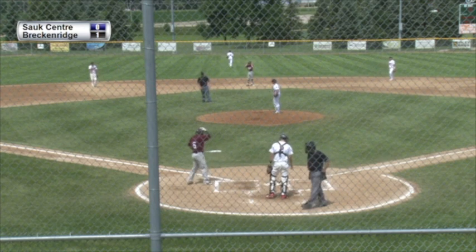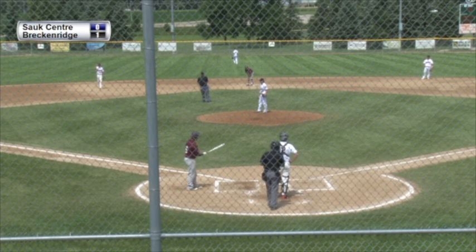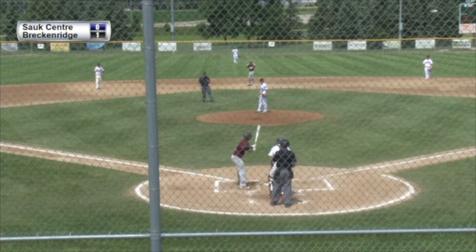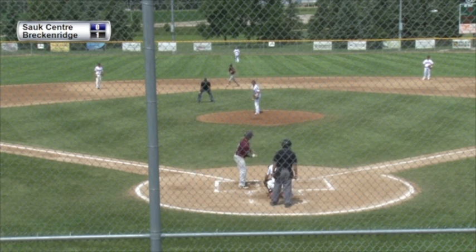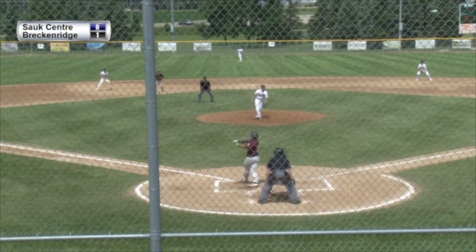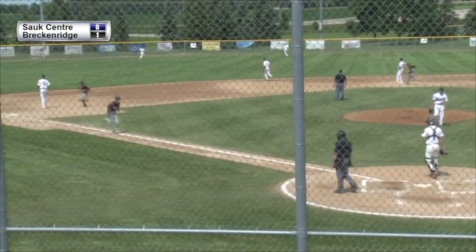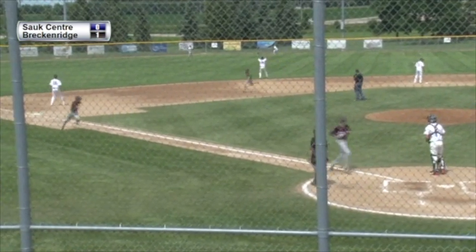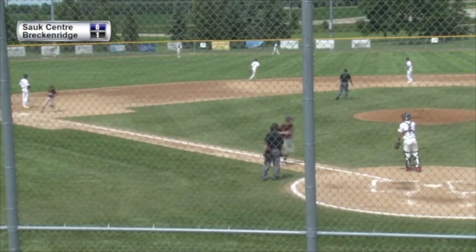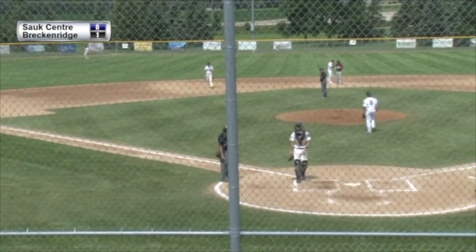Bases loaded with Haskamp coming up. Haskamp went after the first pitch his first time up and popped out to the second baseman. This time, he drives one to center field — hit pretty well — and it's going to carry, rolling out there in the gap. Sorensen scores, here comes Bestie, and they'll hold the runner at third. It's a two-run double for Dylan Haskamp — four to two.